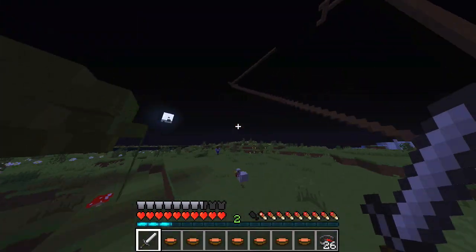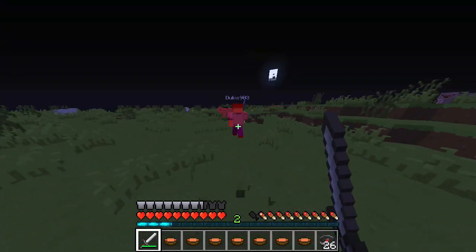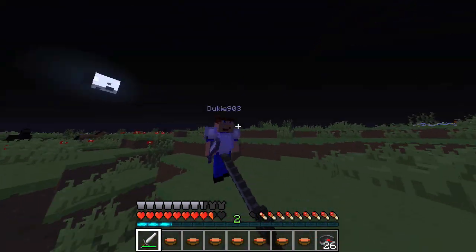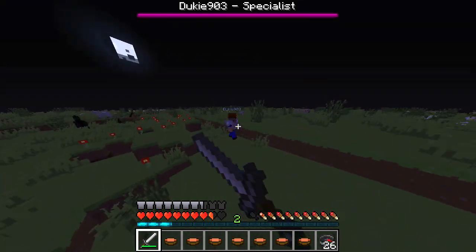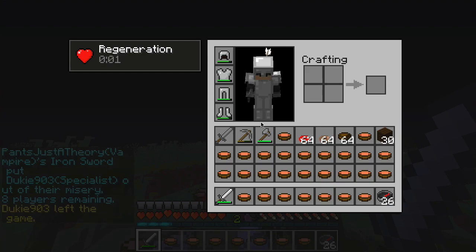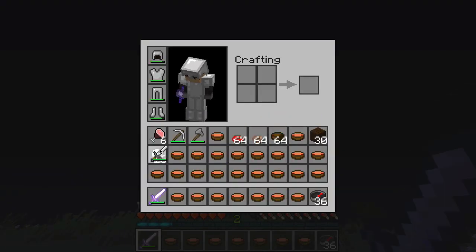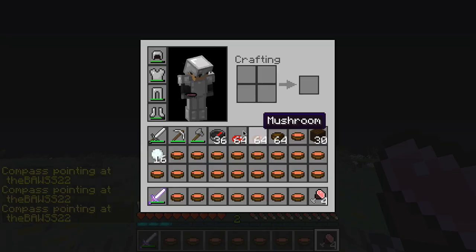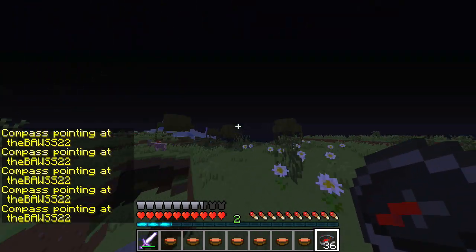I think the Vampire Kit is great and it brings back old memories, but before I talk about that we get this guy who is a Specialist named Dookie. He hits me right there and that really offends me, so I decide to not let him hit me anymore — and Dookie903 dies a tragic death. He had an unbreaking iron sword, so that doesn't help me too much.